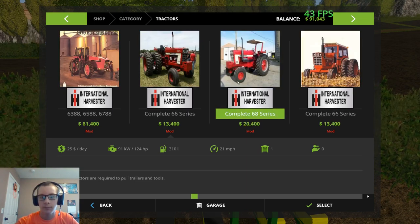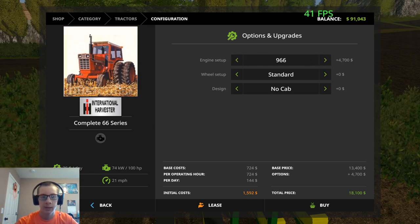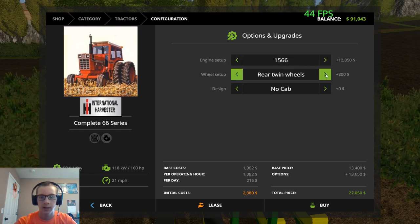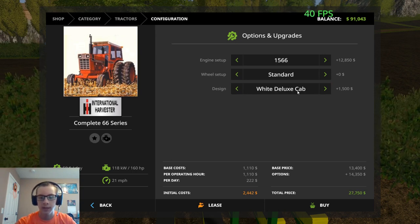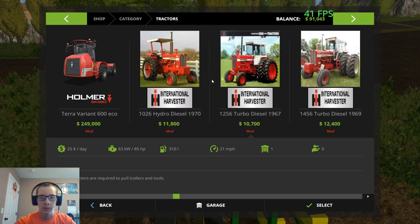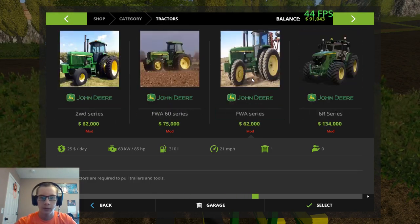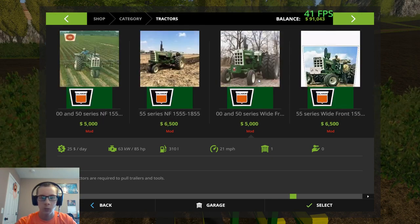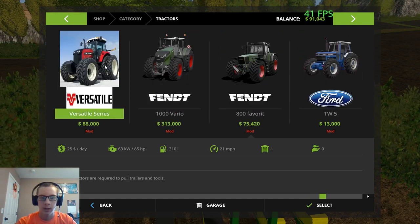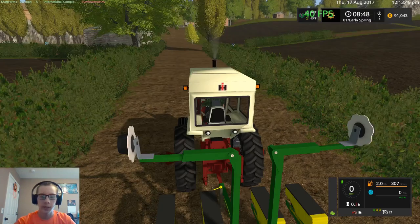This tractor has all kinds of different store options. You've got the 766, 766 black stripe, the 966 — every single one has a regular and a black stripe option. Then you've got the 1066, 1466, and 1566. You can have it with duals or no duals, no cab, the white deluxe cab which is what I have, the red deluxe cab, and the black stripe deluxe cab. I've got all kinds of old Internationals, some Allis-Chalmers, some Case, and old John Versatiles.